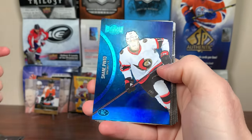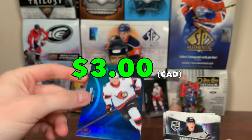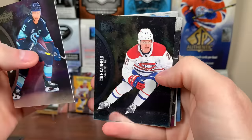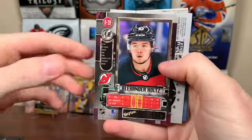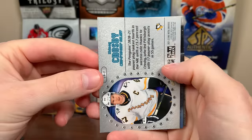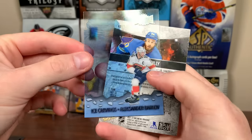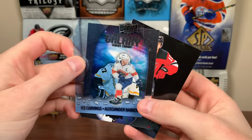Third pack: Brady Kachuk, Shane Pinto blue rookie, Colton Parayko, Sidney Crosby, Rasmus Kupari rookie. Final pack of Blaster 2: Mark Giordano, Cole Caufield, Ice Carvings, Sean Monahan, Alex Holtz 97-98. Then Championship Galaxy Sidney Crosby — didn't pull one of those from a Hobby Box in about 138 packs. And Ice Carvings Alexander Barkov. Been a lot of good stuff in each pack.